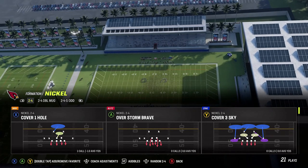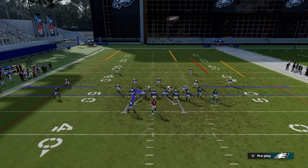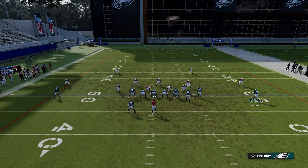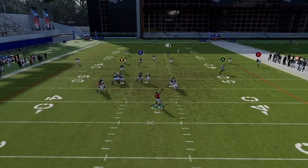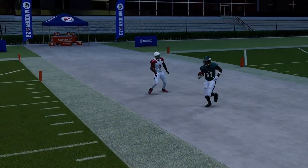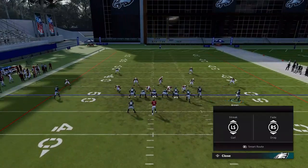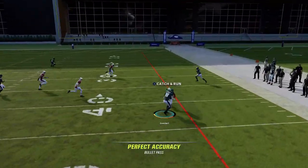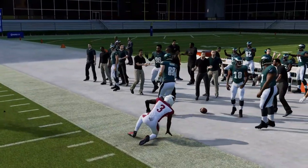Next up, we have the Verticals. Start off with Cover 2. Against Cover 2, put the RB route on a streak and motion out the B route. You can put the A route on an out route or the X route on a drag. I'm really just trying to isolate this wheel route outside for a big catch and run. The tight end was open over the middle too — both can get open against Cover 2. The A route is a pretty good check down as well. Cover 2 is not a very good defense right now in Madden 23, and it's really easy to attack outside with this formation.